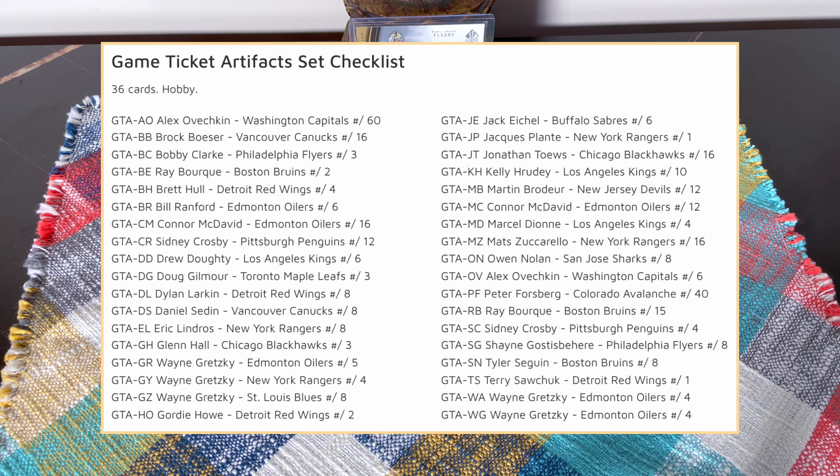The rookie class includes Matt Boldy, Jack Quinn, Jordan Spence, Kent Johnson, Lucas Reichel, Matty Beniers, Marco Rossi, and Owen Power — who of course was the first overall pick in 2021. Let's go! Massive massive decoys, guys.